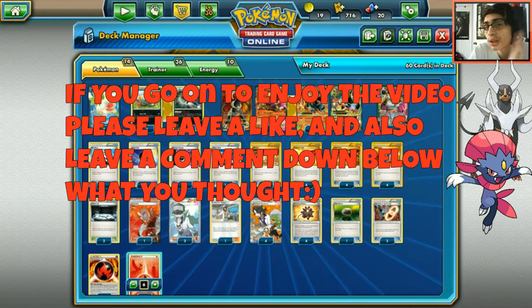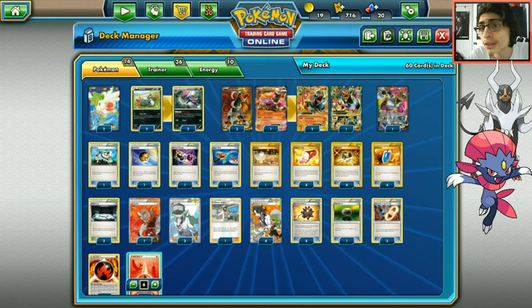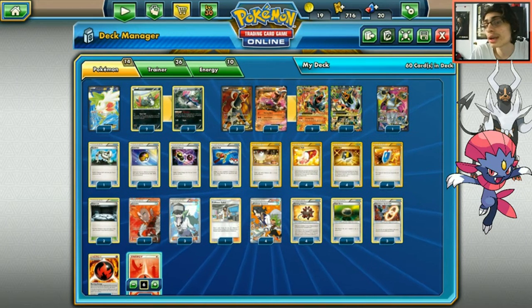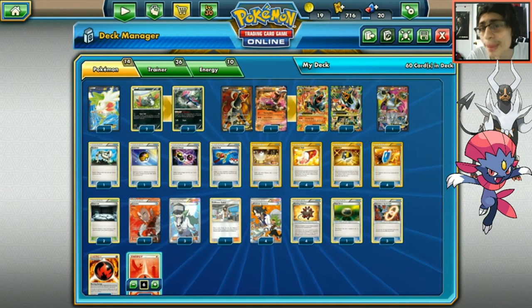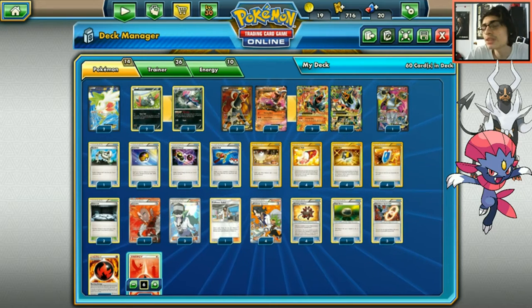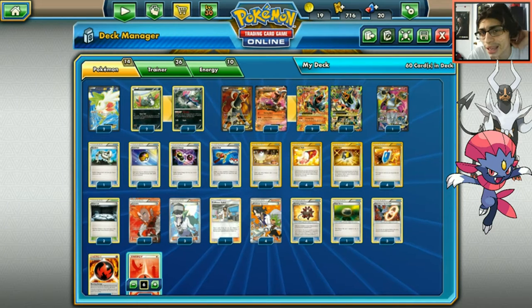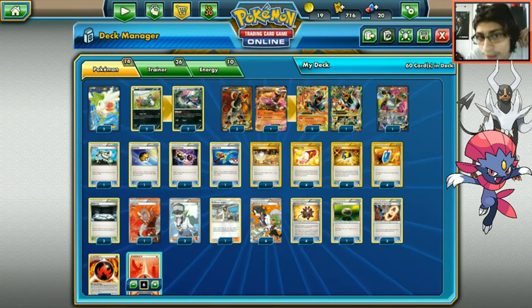Today we're looking at a Houndoom deck. I wanted to do a fire deck that wasn't Volcanion, because there's a lot of Decidueye and Lurantis in standard right now. I saw YellowSwellow's video on Mega Houndoom and thought let's see if this deck can still shine. Water Box Volcanion is a tough matchup but it's still a good deck in some situations.